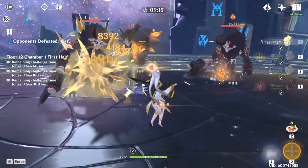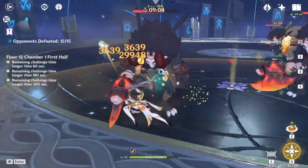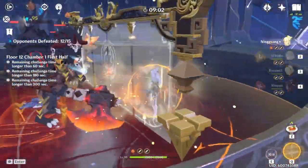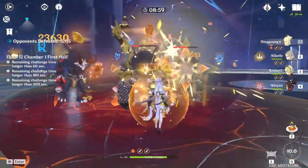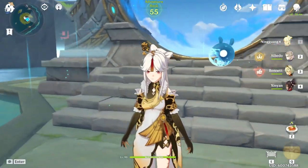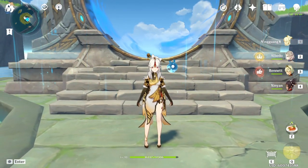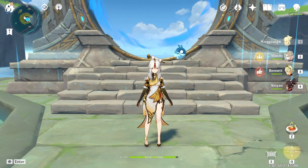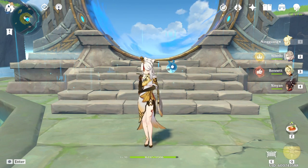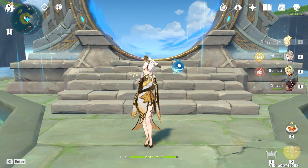I think prior to the Geo buffs I was probably doing, give or take, like 35k on Jade Screen. Let's drop the Bennett ult again — we're shielded. Jade Screen: 19k, no crit. We drop the ult, that was about 26k, 22k-ish on the ult. That's really, really good. So as you guys can see, we're on Floor 12 of the Abyss. We're doing about 23k-28k on the charged hits, and on the Jade Screen we did 52k in the Bennett ult while being shielded to take full use of the Geo Resonance.